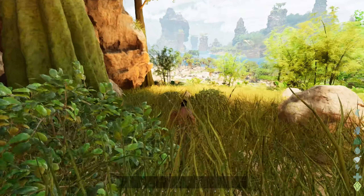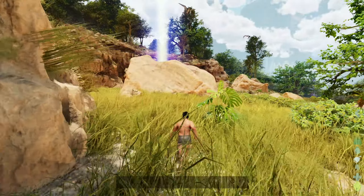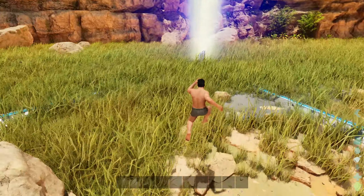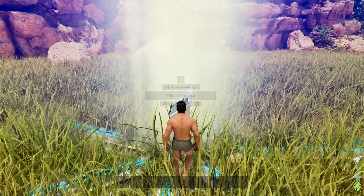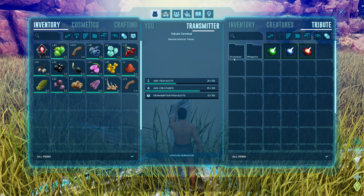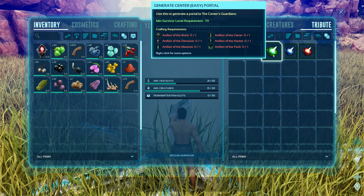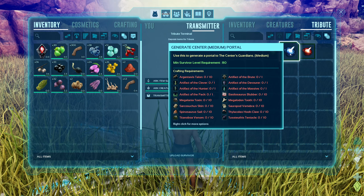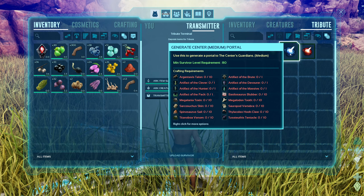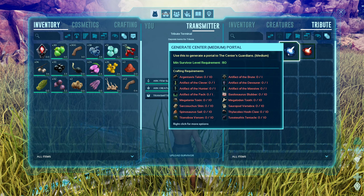Wait, I can just see in the obelisk what we need and all that as well. Let's take a look. The Center's Garden — okay, so it sounds like it's the same. I need six artifacts for the Gamma. A decent amount of stuff. I've got: Lexi, Megalania, Ceratosuchus, Spinosaur, Titanoboa. We also have to kill some octopus creatures.